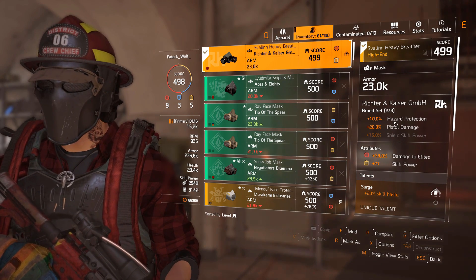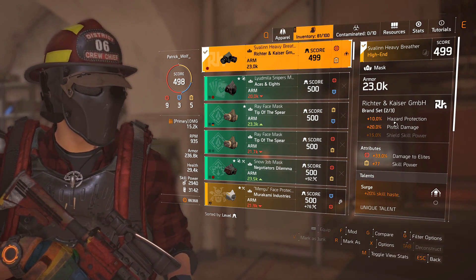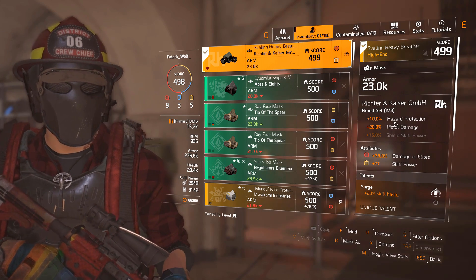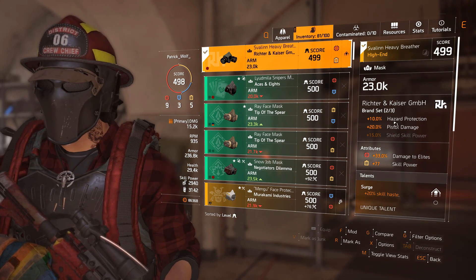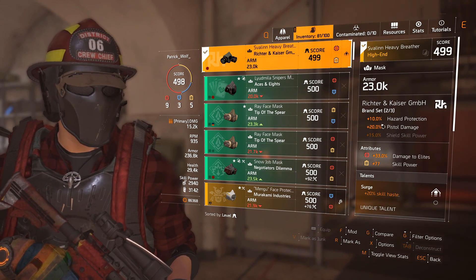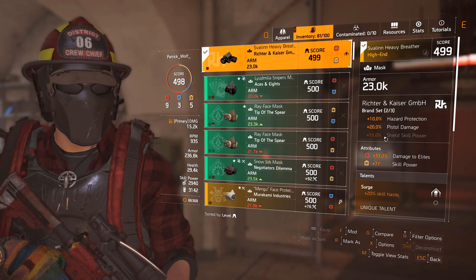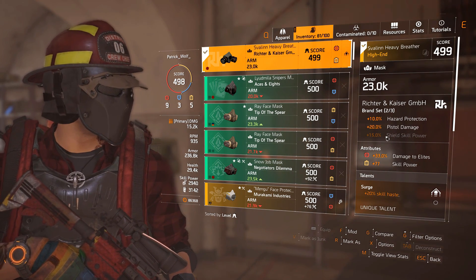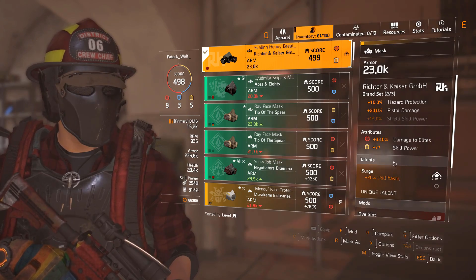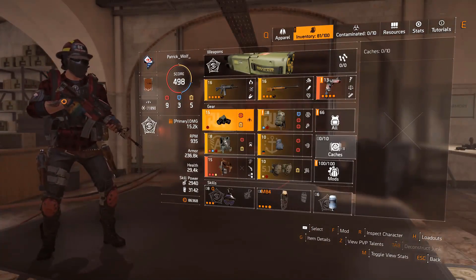The two RNK pieces give us hazard protection and pistol damage — two of the most important things in this build. You are very squishy and susceptible to fire grenades and all that. The shield will tank a lot of it, but you can still burn and take a lot of damage, so hazard protection helps. Pistol damage — 20% is a big chunk, so we need that two-piece. Damage to elite and skill power: mine's not min-maxed but that's what you want. The Surge gives 20% skill haste to get your shield back as quickly as possible if it goes down.